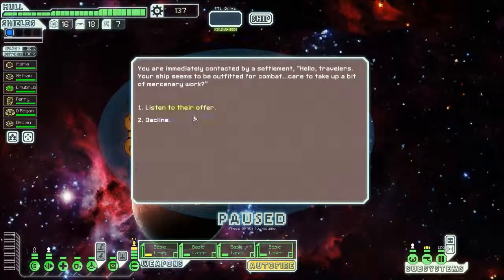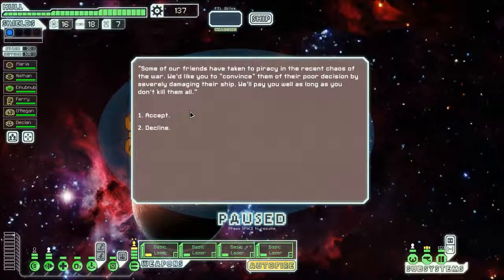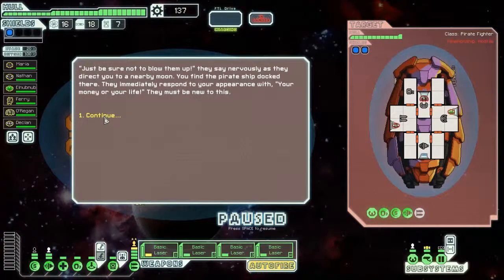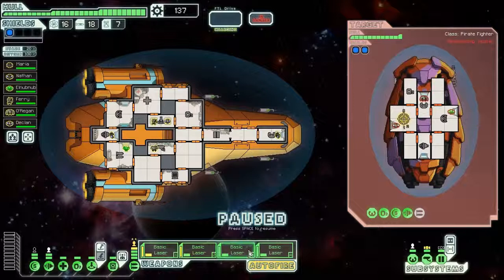I'm contacted by a settlement. Hello travelers — your ship has been outfitted for combat, care to take some mercenary work? Some of our friends have taken to piracy amid the chaos of war. I'd like you to convince them of their poor decision by severely damaging their ship — it will pay you as long as you don't kill them all. So I have to be careful. I've never tried this particular quest before, but my plan is to concentrate on their weaponry and not touch their shields — their shields will slow the damage rate, but I'll keep them from hurting me.